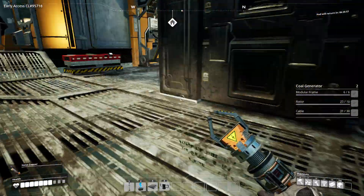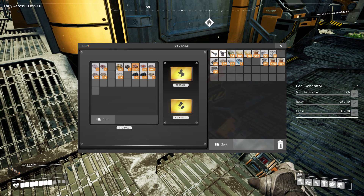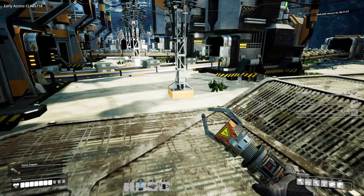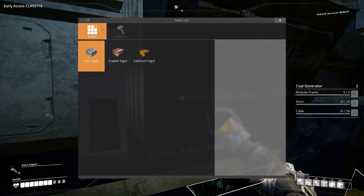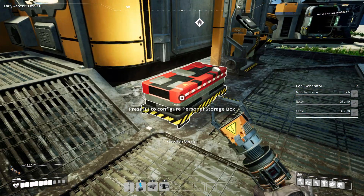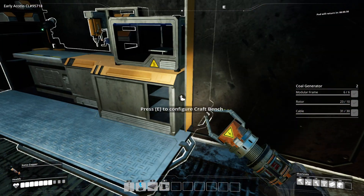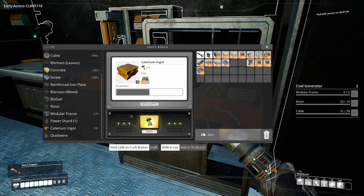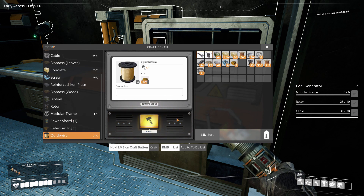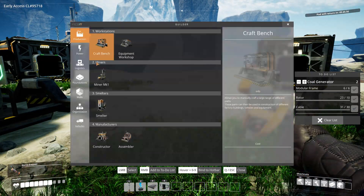How much did we end up saving here? We've got 32. Can I smelt it in one of these? I can. I'm going to do it manually, but if I ever get enough I'll need to put it in a smelter. So that made eight, and this will make 32 QuickWire. You get basically one wire for every ore.